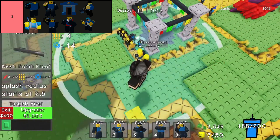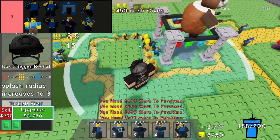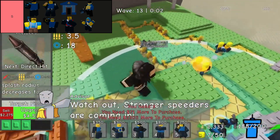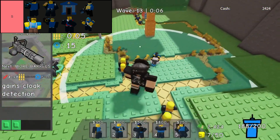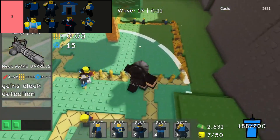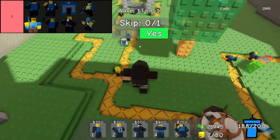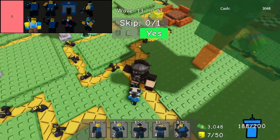Hyperlaser tower reigns supreme in the S-tier category. Renowned for its unparalleled ability to decimate even the toughest foes, its exceptionally high damage output makes short work of tanky adversaries. However, its effectiveness comes at a cost, both in terms of its substantial price tag and its notably slow rate of fire. To maximize its potential, strategic players often complement the Hyperlaser with a Boombox tower, creating a formidable synergy that ensures no enemy remains standing unchallenged.